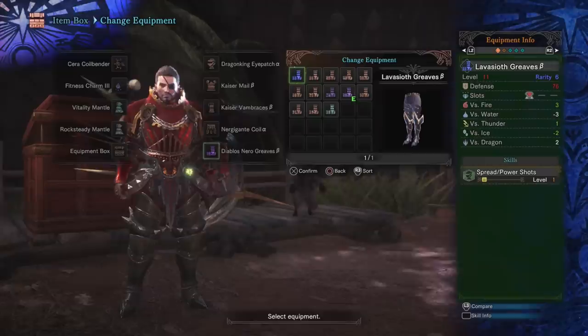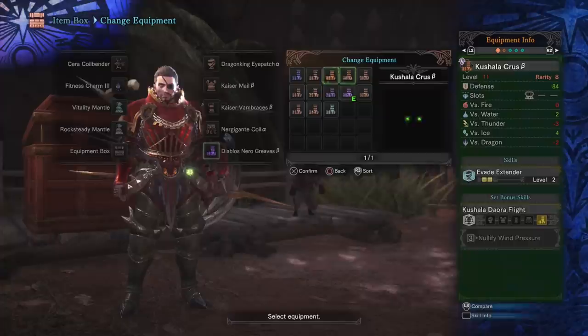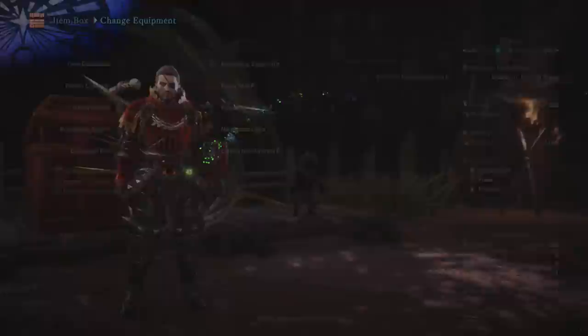And then lastly, the Diablos Nero Greaves. Back with the light bow gun build, I talked about how you could run the Diablos Nero Greaves or alternatively the Lava Sea Elf Greaves. For my bow style of play, I find myself doing a lot of normal shots — a lot more than I do power shots — and hence I want the normal shot boost I get out of these versus the power shot boost from those. However, very similar to the light bow gun build, this is purely personal preference. If you find yourself constantly in close range spamming out those power shots, feel free to pick up the Lava Sea Elf Greaves instead.